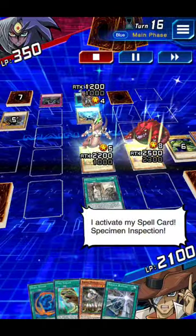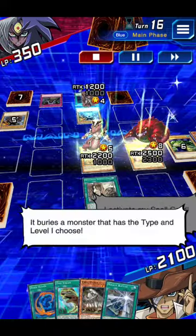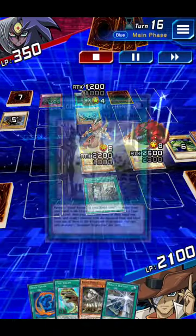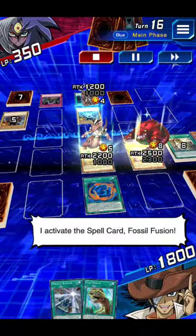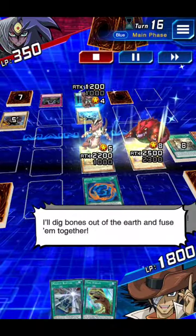I activate my spell card, Specimen Inspection! It buries a monster that has the type and level I choose! I activate the spell card, Fossil Fusion! I'll dig bones out of the earth and fuse them together!